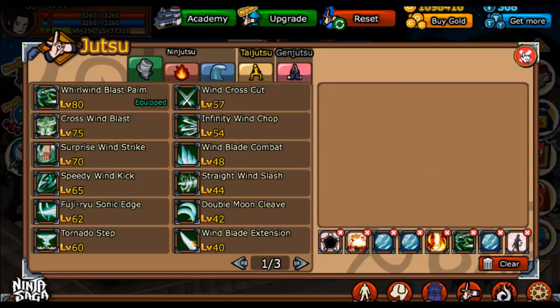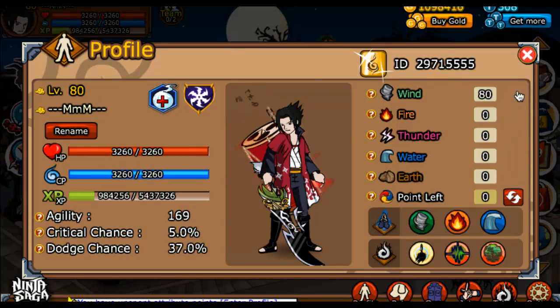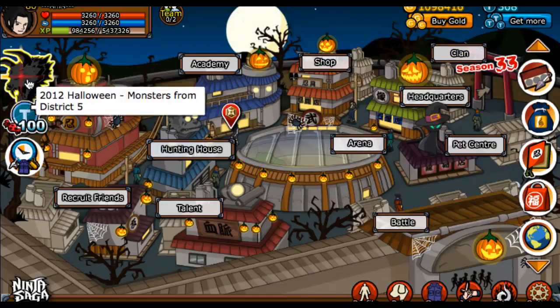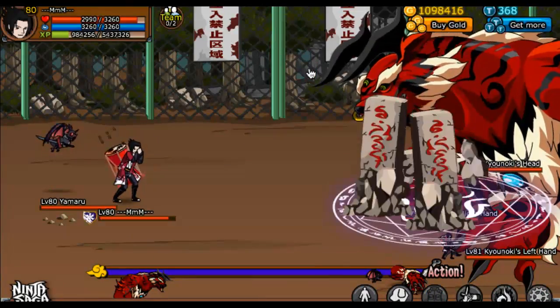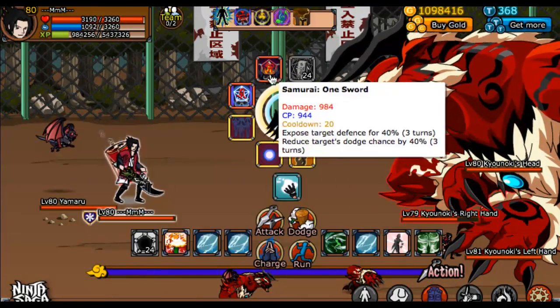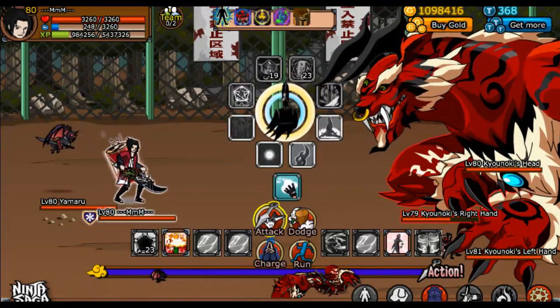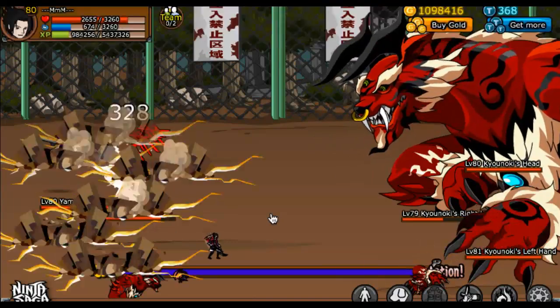Hey, what's up guys? It's your boy Ace here. I'll be doing a little free user against the Kinyoki challenge given to me by one of the people commenting on my other videos. I'm using Dead Performance, which is a gold talent, as well as Demon Sound and Enraged Force, both gold talents. So free users could get them and everything.